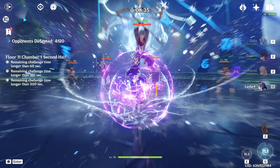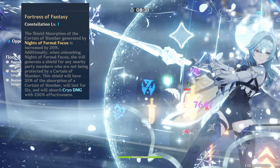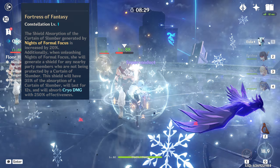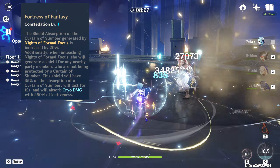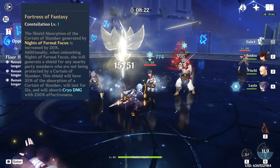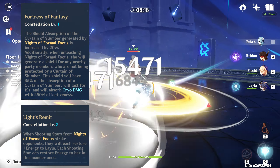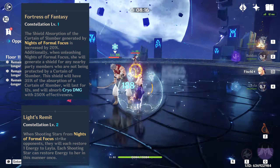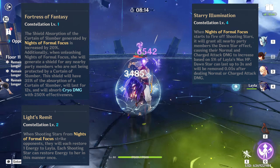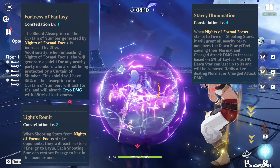Layla's constellations further improve her kit, with her C1 being the most important, improving her shield strength. Once 4 stars have been reached, they will fire a shooting star that hones in on nearby enemies dealing cryo damage. The cooldown and duration of this shield is exactly 12 seconds. Her C2 will allow her shooting stars to build back energy, while C4 increases normal and charged attack damage based on 5% of Layla's max HP.